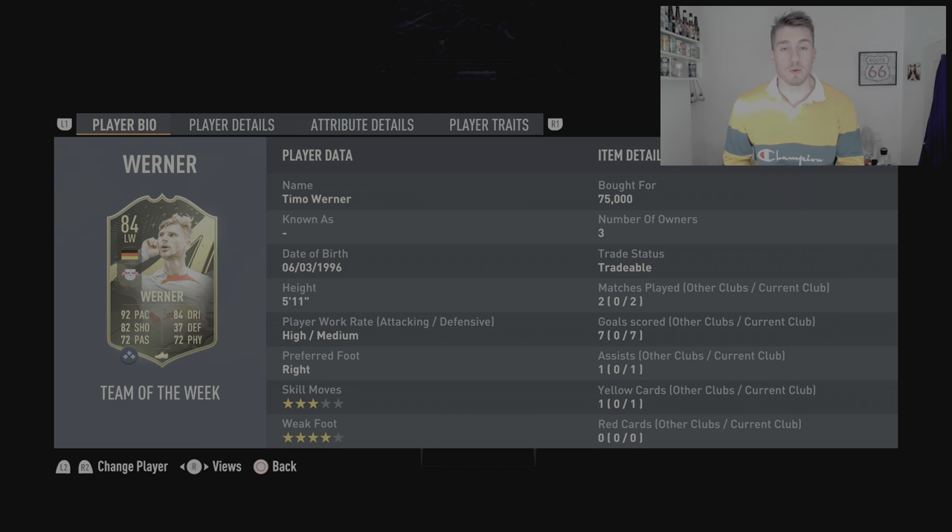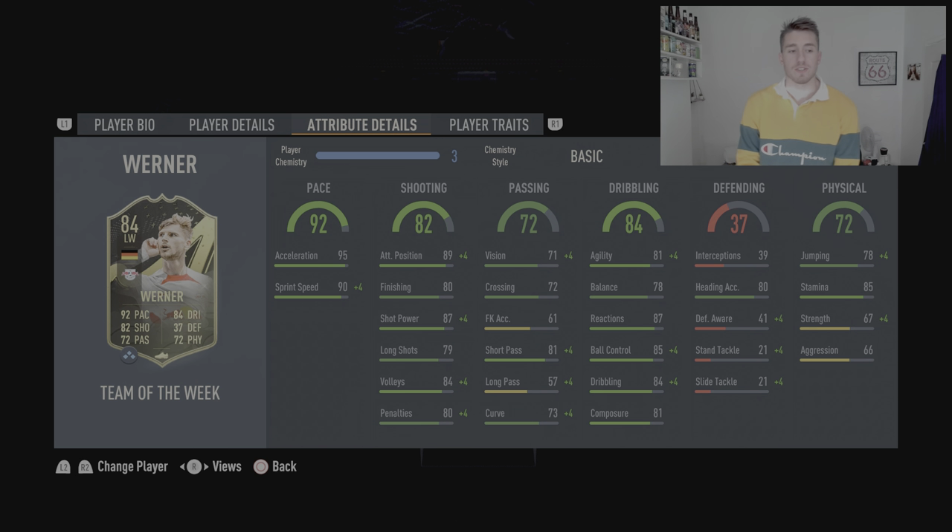We're getting through some of these quite quickly now. Timo Werner — let's get into the in-game stats. So 92 pace, which is quite ridiculous, made up of 95 acceleration and 90 sprint speed, plus 4 on there if he gets full CAM.